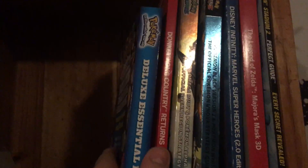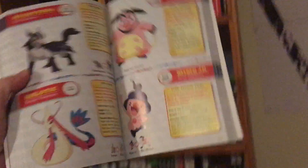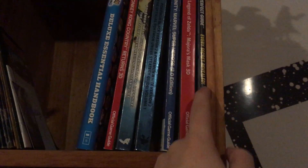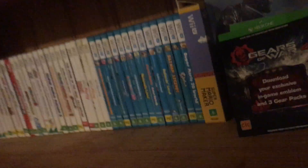Over here we have some gaming manuals - the Deluxe Pokemon Handbook, in alphabetical order, first six generations. We've got Donkey Kong Country Returns, Omega Ruby and Alpha Sapphire, Black and White 2, Disney Infinity for some reason, Legend of Zelda Majora's Mask and Pokemon Stadium 2. I've also got some manuals for games I either don't have the boxes to or don't even have the games to, like Donkey Kong Country. I'm working on getting those.